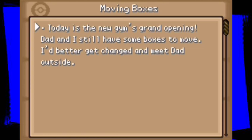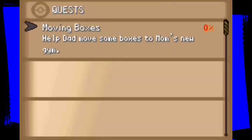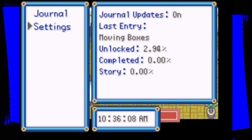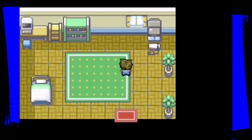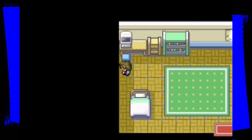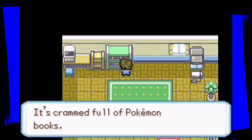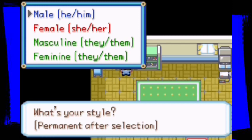Meet dad outside. Let's check — help dad move some boxes to mom's new gym, 0% complete. We can run. Sprite's looking kind of good. We need to change before leaving. Windows updating — go figure. I think this is where we change. What's your style? Permanent after selection.